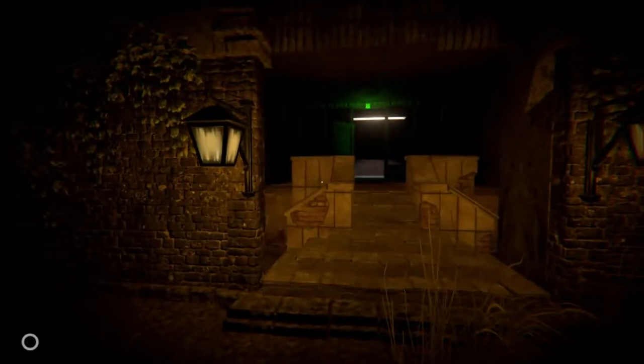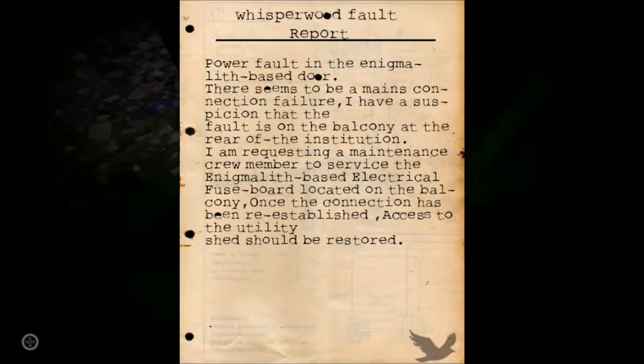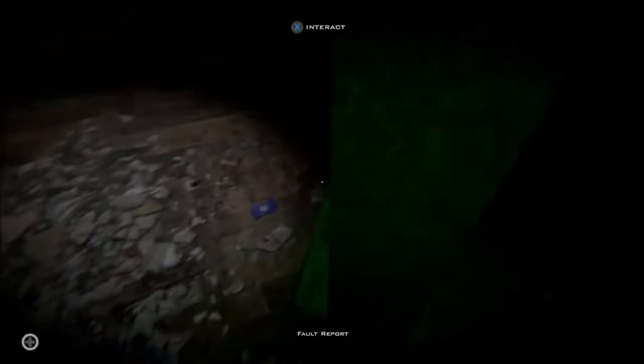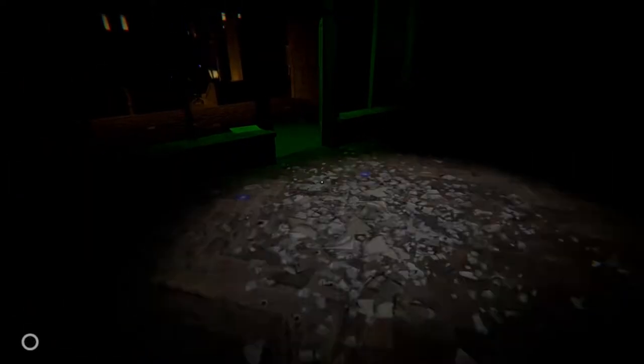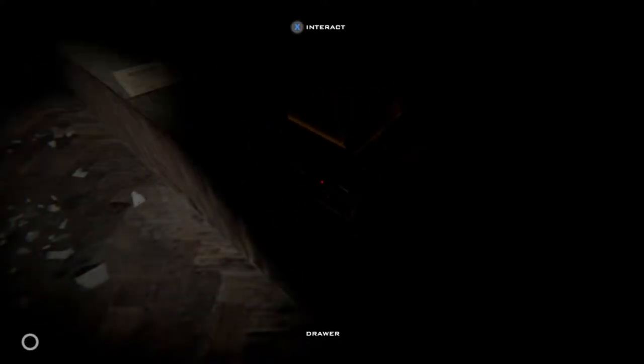Now we've got a stamina bar for running as well — I'm going to assume we're going to be chased at some point. Is that something to read? If you want to pause and read, guys. I really can't see much else. Some schematics. There's something there but I can't see — draw to interact. It really is too dark to see anything. What if I have to find a torch or something and come back?